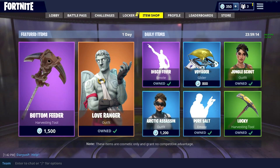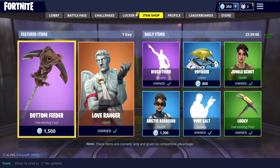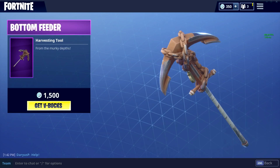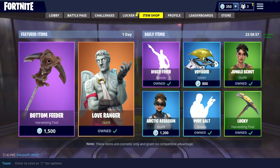That is the new update for April 10, 2018 — these are the new items in the item shop. The Bottom Feeder is 1500 V-bucks. It's okay, I might get it, who knows.